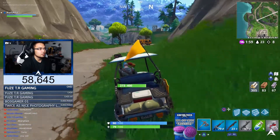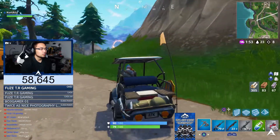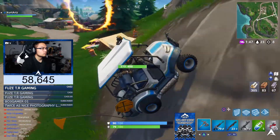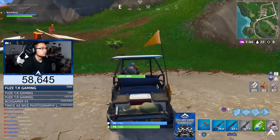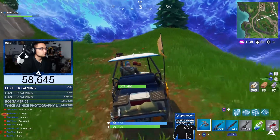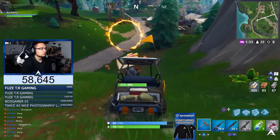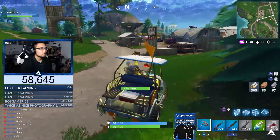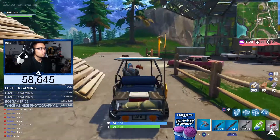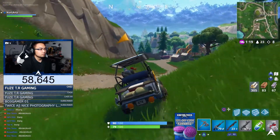Continuing south, the fourth hoop is just outside Flush Factory and the fifth is actually inside Flush Factory. The fourth one is outside the mountain at the front of Flush Factory — keep going and you'll see a big chair-type statue, you really can't miss this flaming hoop either. It's also near where you had to shoot clay pigeons last week. Take your ATK, go up the hill, turn around, come back down, and go through the flaming hoop.